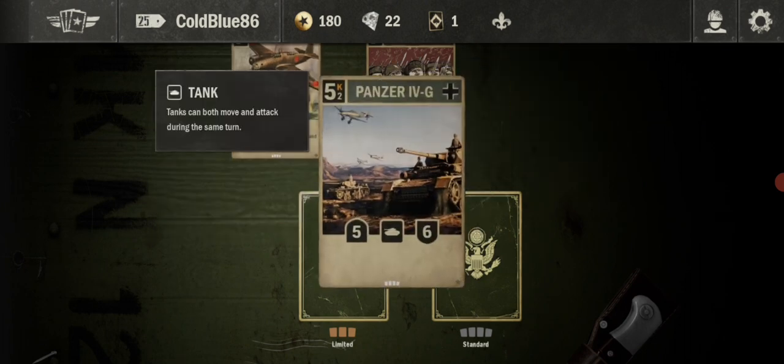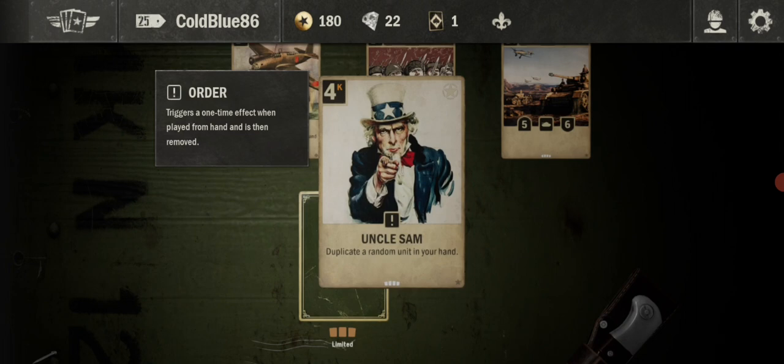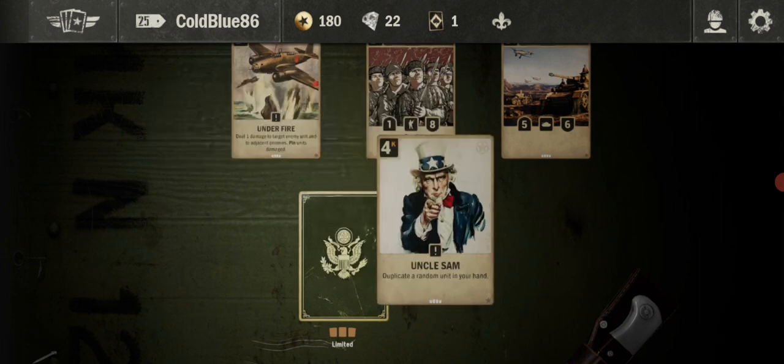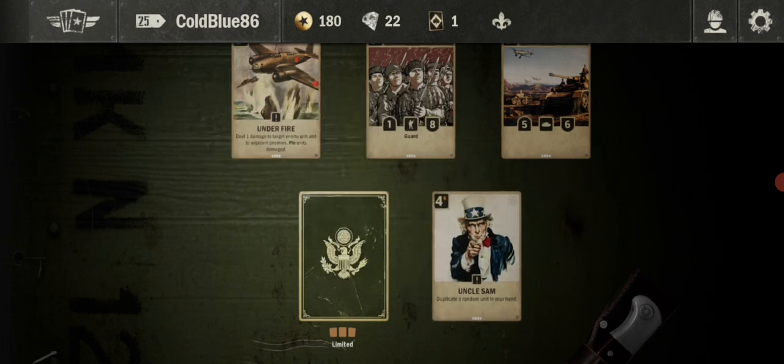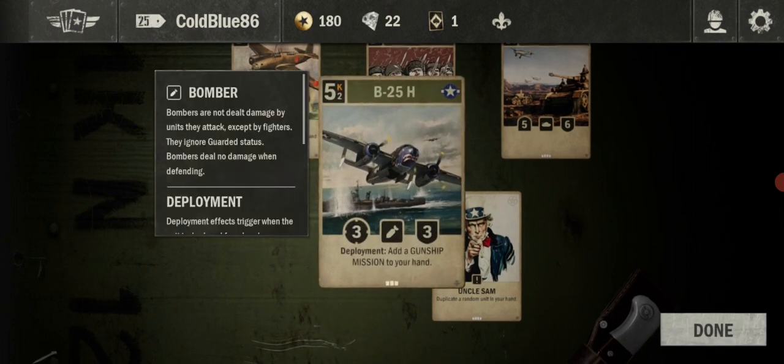Oh a Panzer! You can never have enough of those. Oh, Uncle Sam — duplicate a random unit in your hand. That's not bad. And it's limited. Ooh, B25H bomber — add a gunship mission to your hand. That's pretty cool.